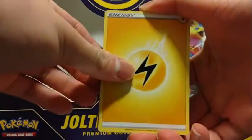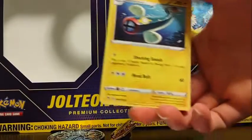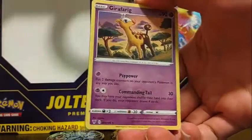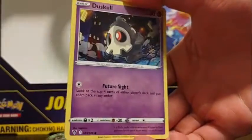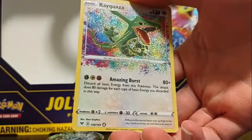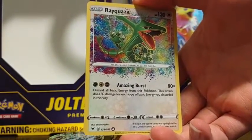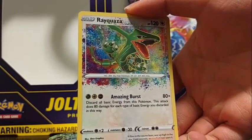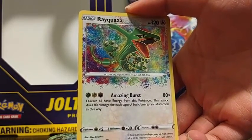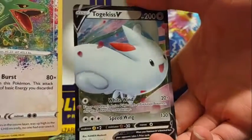From the Vivid Voltage pack: Lightning Energy, Nuzzleaf, Electric, Girafarig, Galarian Meowth, Duskull, Voltorb, Weedle, Thrillburf. Oh my god - Rayquaza amazing rare! Amazing Burst: discard all basic energy from this Pokemon, this attack does 80 damage for each type of basic energy you discarded. And Tokugus V - we got a good attack!